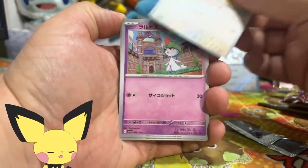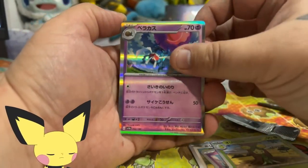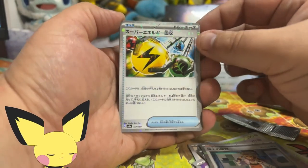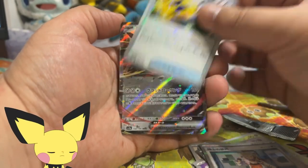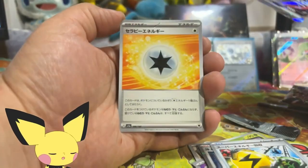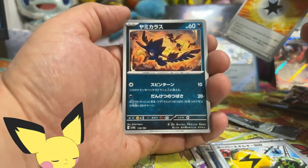We got Squovet, Raltz, Rapska, Professor's Research, Superior Energy Retrieval, we got the Boulder which I don't think I'm adding to the PC. That Murkrow's artwork is cool.